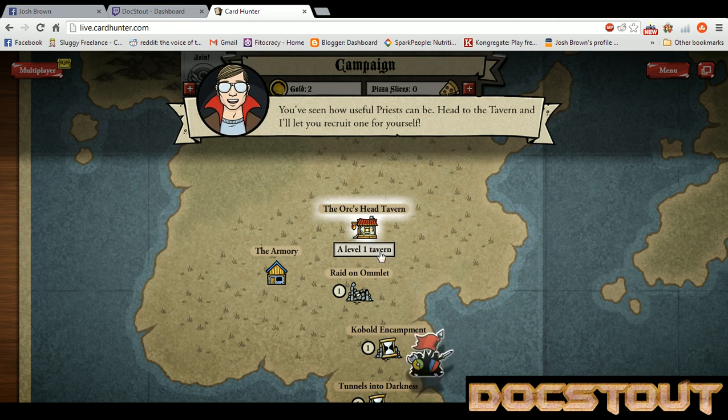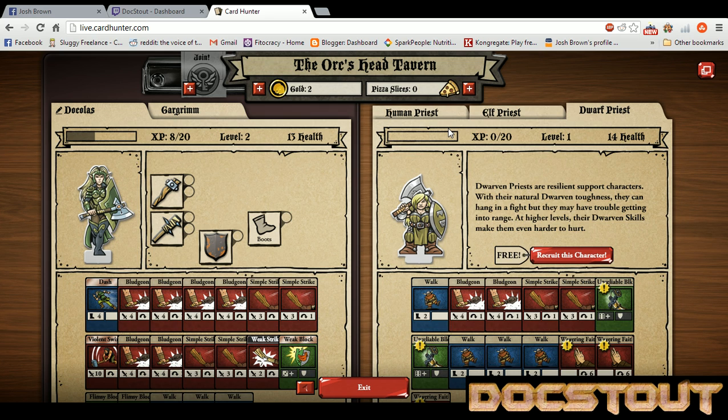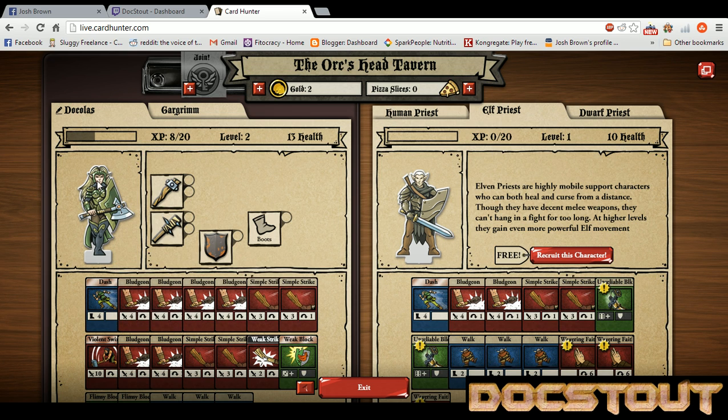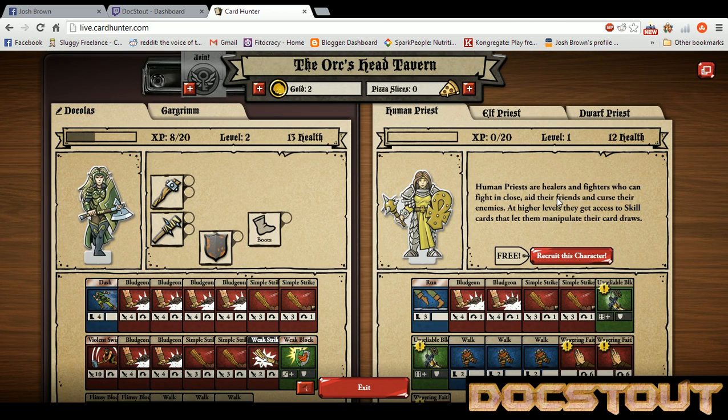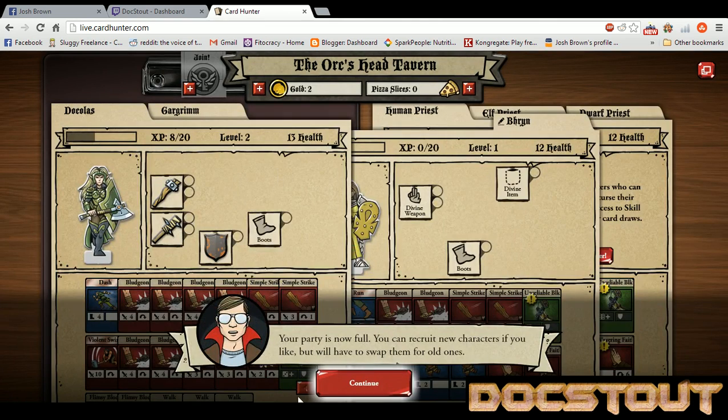And we'll recruit ourselves a Priest — Human Priest, Elf Priest, Dwarf Priest. You know, I'm thinking — I'm looking pretty close at Dakolos's armor, and I'm not entirely convinced that Dakolos is supposed to be male. Looks like you don't get to actually choose your gender. It looks like Dakolos is actually a female. The elves, I guess it's difficult to tell the difference. That Elven Priest is male. Let's bring another girl to the party here. I'm going to name this one after my wife's character — Bryn. After her first World of Warcraft character that she was playing when we met. Bryn will fight by your side. Your party's now full.